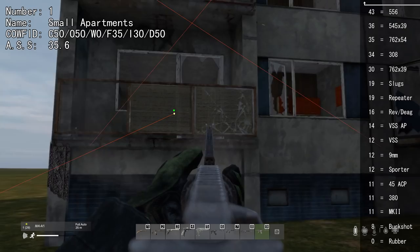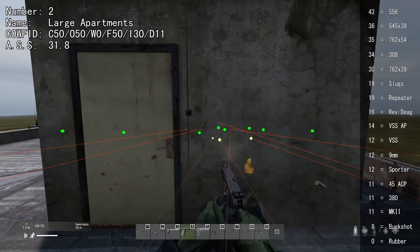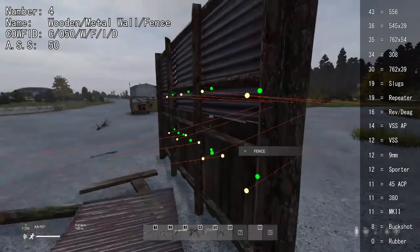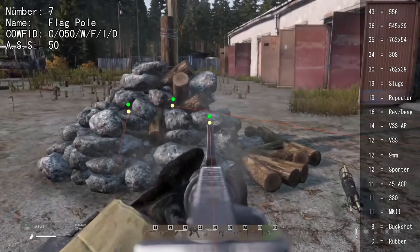Some glass surfaces on apartment buildings are bulletproof. All the doors are bulletproof but inner walls can be shot through with 30 or higher. Floors can be shot through with 35 or higher but only in a stairwell. You can shoot through into the central column with 8 or higher. The roof box walls can be shot through with 16 or higher. No parts of the watchtower can be shot through from the outside, but you can shoot through the floors and stairs with 8 or higher.